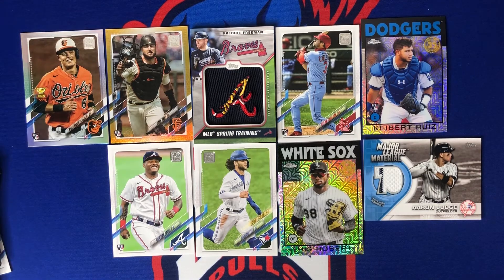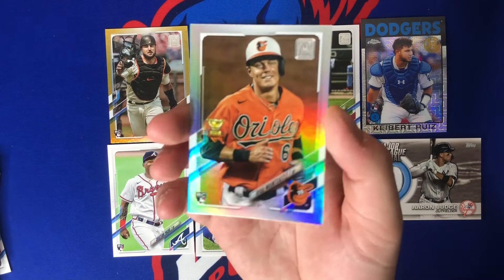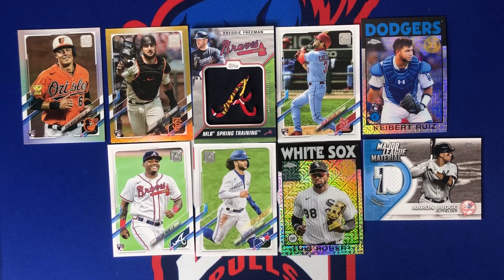The sig pull of the day was a tough decision — really between the Carlson short print, the Bart gold foil, and the Ryan Mountcastle rainbow foil. But solely based on stats last year, the sig pull of the day is Ryan Mountcastle rainbow foil. Let me know what you guys would have chosen and what you thought of this Topps Series One jumbo hobby box. Don't forget to enter the giveaway, give this video a like, comment, and subscribe. Catch you on the next one — SigPulls, later!